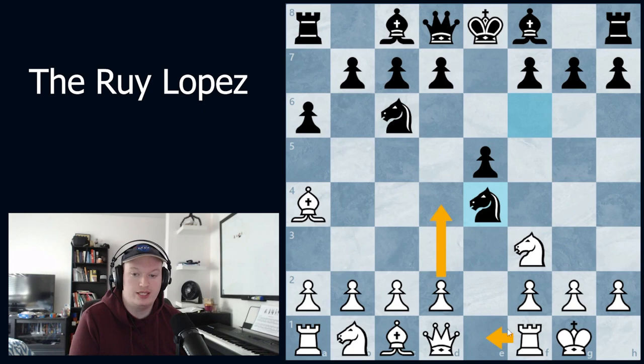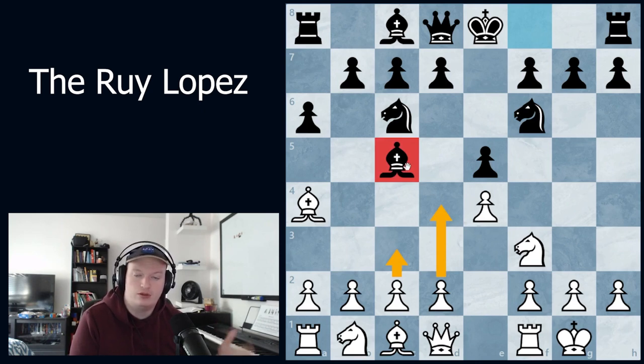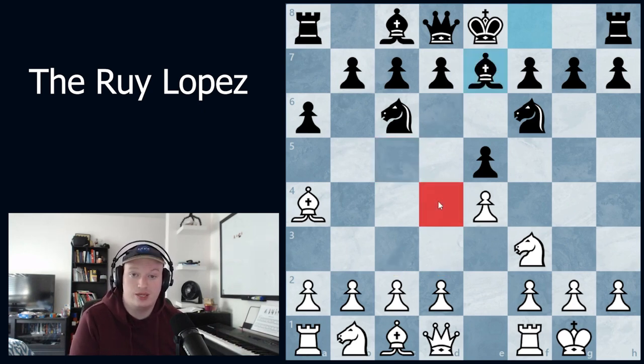There are two responses to that: rook to e1 and d4, both leading to very interesting games — the Open Spanish — but we won't cover that today. Instead we'll look at bishop to e7, which goes with the Chigorin defense. Bishop c5 is also quite good, bringing the bishop to a more active square, but bishop to e7 was long considered more popular because c3 and d4 in the future would attack the bishop with tempo, forcing it to a less active square anyway.